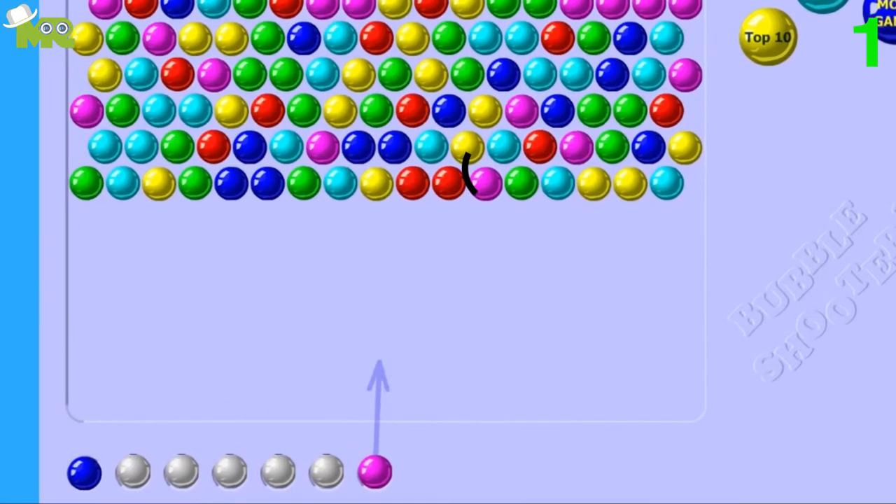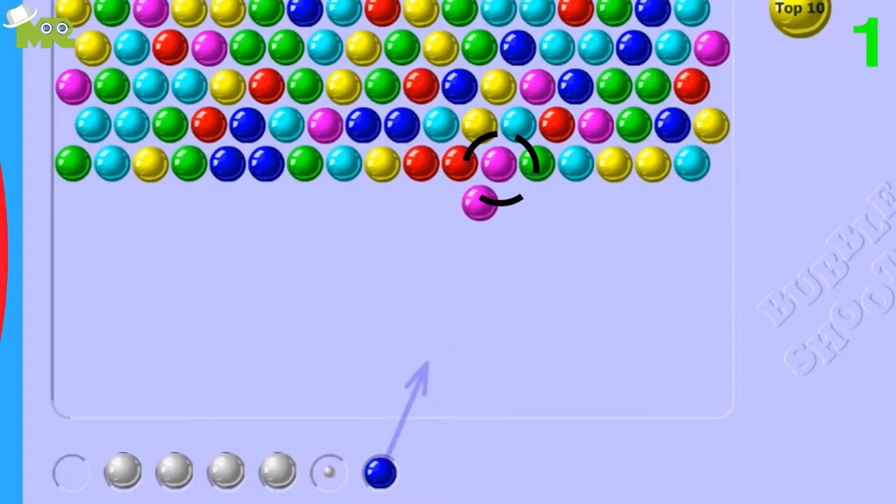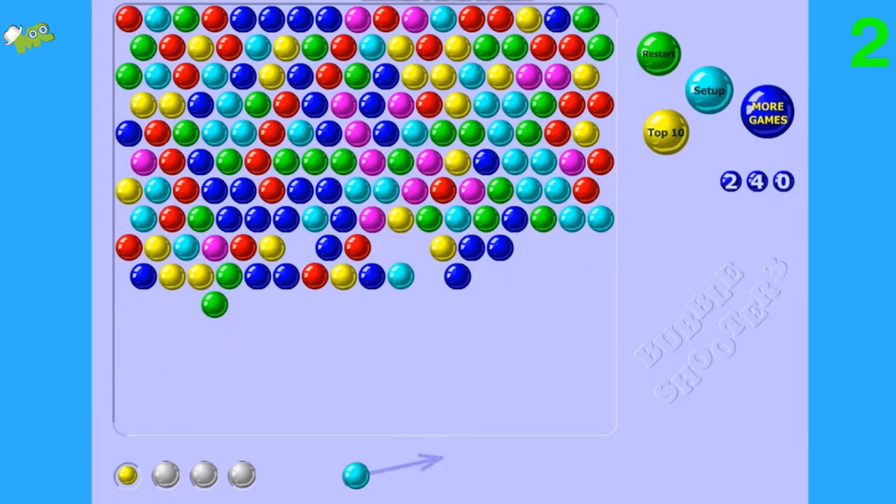Tip 1: Always check which color bubble you'll be shooting next so you can plan ahead. Tip 2: Try to isolate a group of bubbles by working your way around it, and by doing so, getting rid of the big bubble chunks.